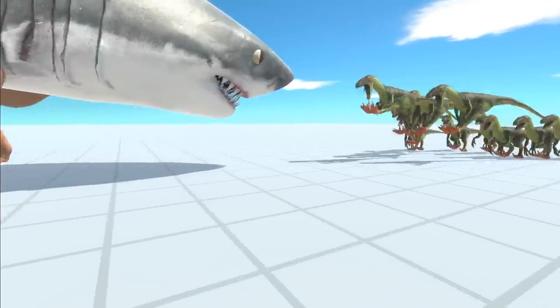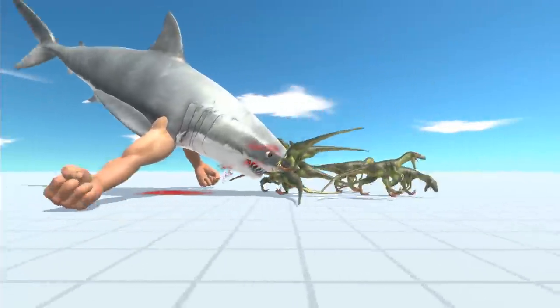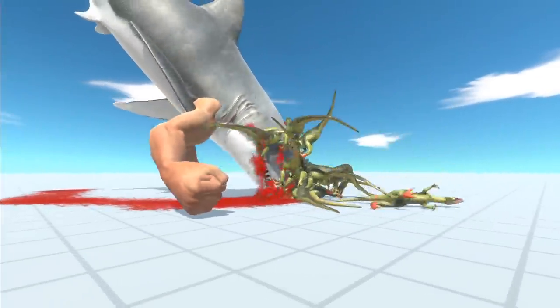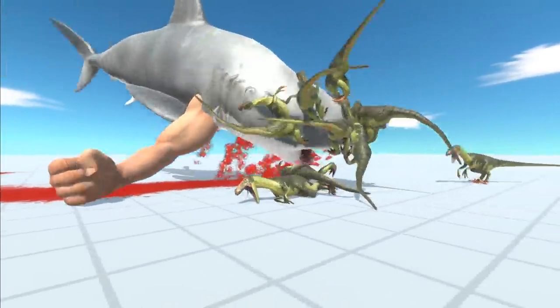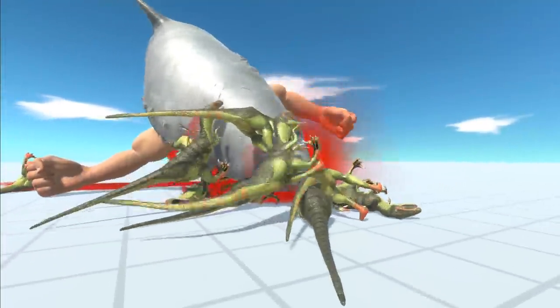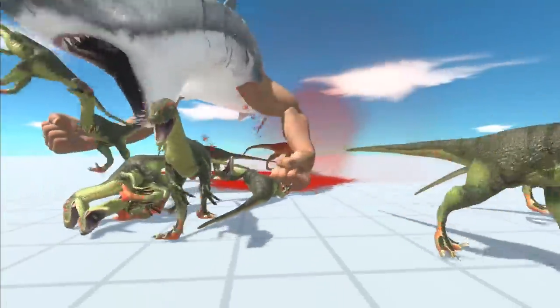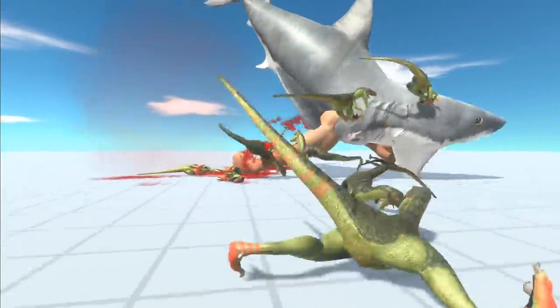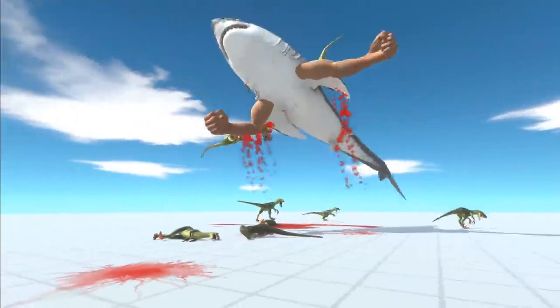Oh, he's hugging them. Come and get some. Look at that biting power and the punching — he's so good at the punching. There's so much blood pouring out of the shark's head. He is one tough dude, getting in there with his fists. Toss him around. Bite those dinosaurs in the heads. Doesn't matter how tiny they are — doesn't matter.